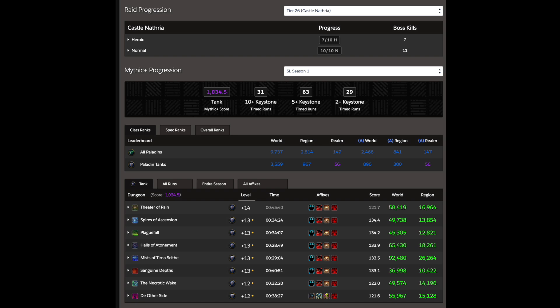Hitting 1000 IO is going to make pugging a little bit smoother for the mid to high keys. During our Fortified Push week I did a lot of 13s, and I even finished two 14s. It only shows the Theater of Pain 14 here — I finished them, but did not time them.